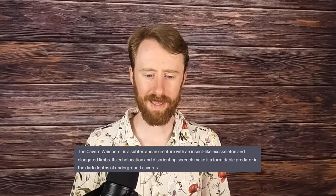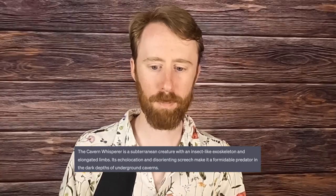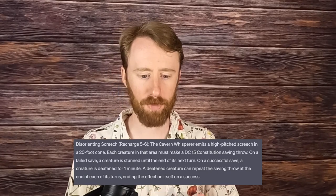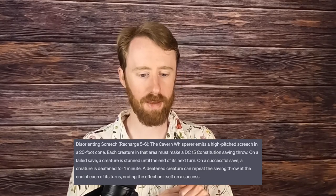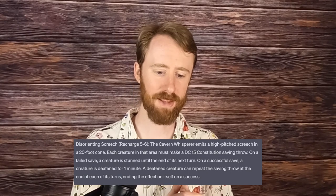Number 3 is the Cavern Whisperer, a subterranean creature with an insect-like exoskeleton and elongated limbs. It uses echolocation to navigate the darkness and can emit a disorienting high-pitched screech that stuns its prey. The Cavern Whisperer to me is just Siren Head underground — not only because of its appearance and size, which is large, but also because of its disorienting screech ability, which recharges on a 5 or a 6. With this ability, the Cavern Whisperer emits a high-pitched screech in a 20-foot cone. Each creature must make a DC-15 constitution saving throw. On a failed save, the creature is stunned until the start of its next turn. On a successful save, the creature is deafened for one minute.